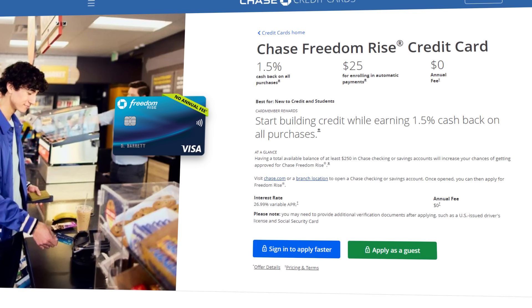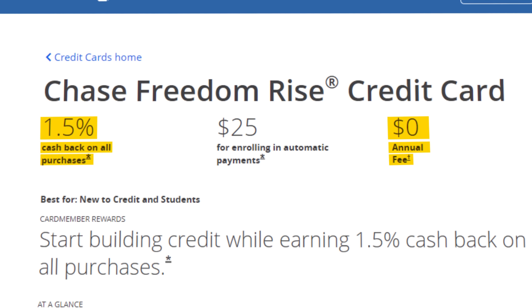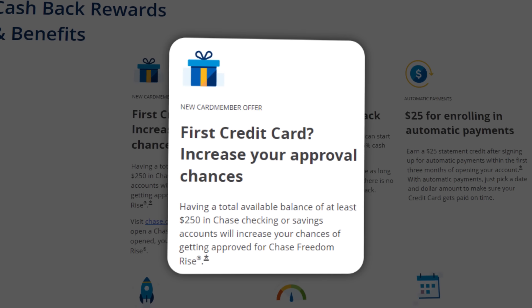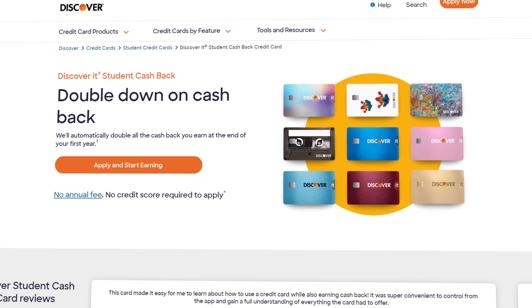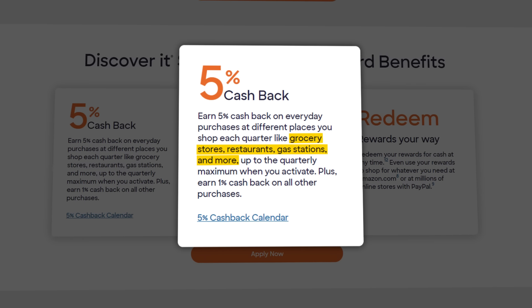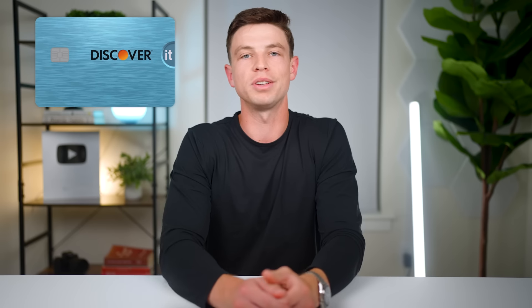Another option for your first card outside of the secured credit card path is the Chase Freedom Rise, which is pretty good because it gets you into the Chase ecosystem. There's no annual fee, it earns 1.5% back on everything, and gives you a $25 bonus for enrolling in automatic payments. Chase even mentions that if it's your first credit card, you can increase your approval chances by having at least $250 in Chase checking or savings accounts. If you're a student, there are also student credit cards like the Discover It Student Cash Back card, which earns five percent back in rotating quarterly categories like grocery stores, restaurants, and gas stations on up to $1,500 per quarter, plus Discover matches your cash back in the first year.